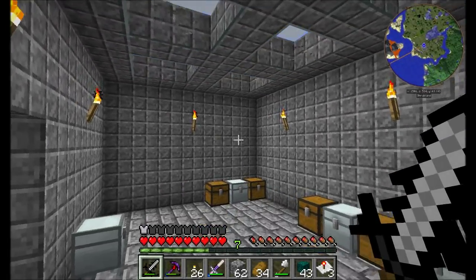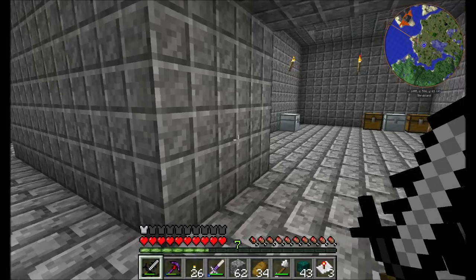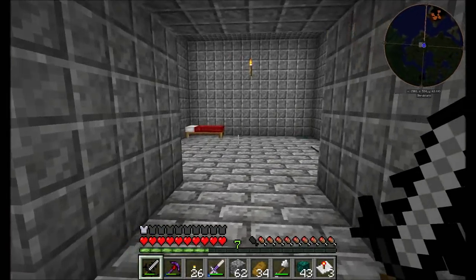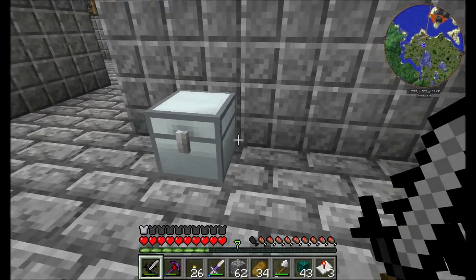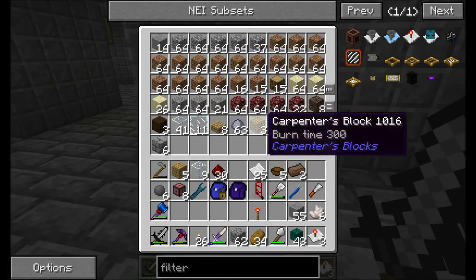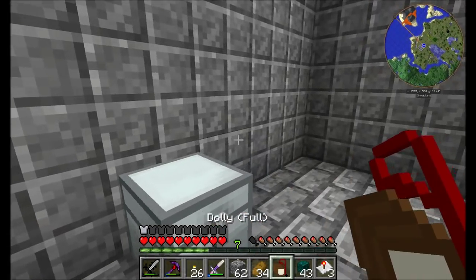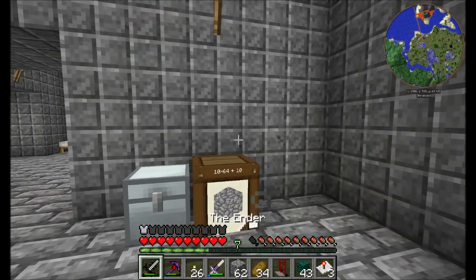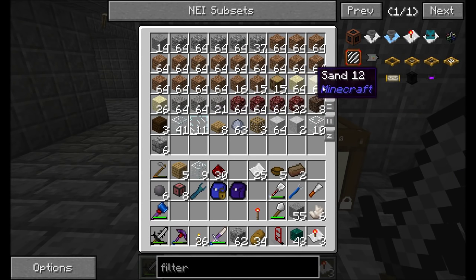I've also extended my chest room here a little bit and drilled a hole in this wall. I feel like this works a little bit better for my purposes. I might have barrels over on this wall eventually, but for now it's basically just dirt and cobble. I'll even move this barrel over here — this might eventually become a wall of barrels for things like dirt, netherrack, gravel, and sand.